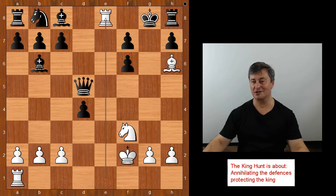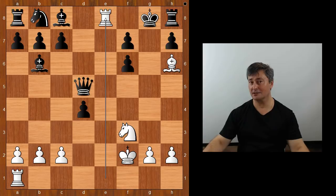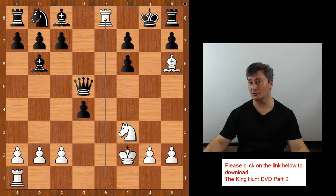Absolutely amazing, isn't it? In this combination, the player with the white pieces calculated all the way to checkmate, and it was all forced. Would you like to see more games like this one? I hope you enjoyed watching this video. Please click on the link below the video and start sharpening your King hunting skills. Bye for now!